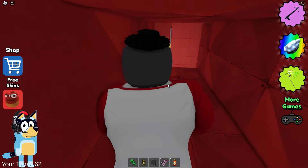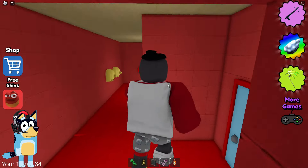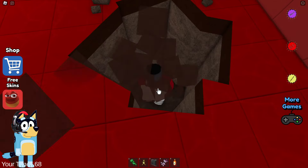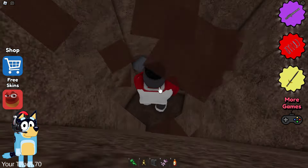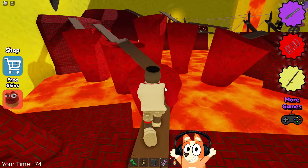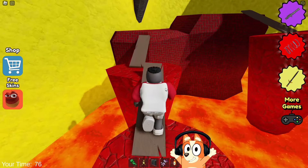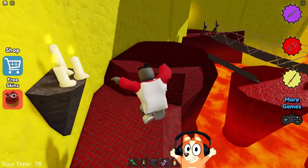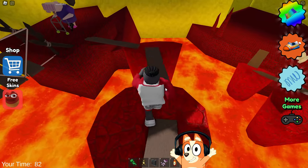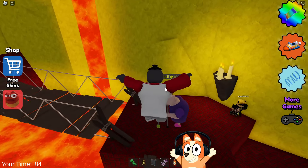They changed the color of this ventilation to red. In general, the entire design of this game is very red. Where did the rooms with toilets go? There's only a tunnel left here. The lack of cubicles really made this game easier for us. Now we are finally in the dungeon and it seems that they changed this bridge a little.